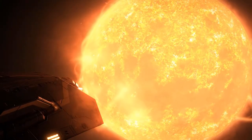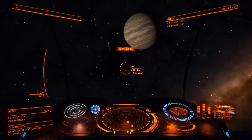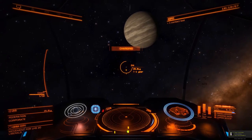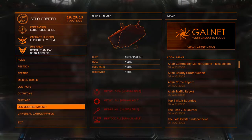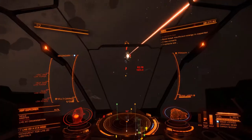No more hand-holding. You're now free to do whatever you want within the Elite Dangerous universe. To boil it down, you can pursue three general activities, but these activities come in a variety of flavours: Trading, Exploration, and Combat.